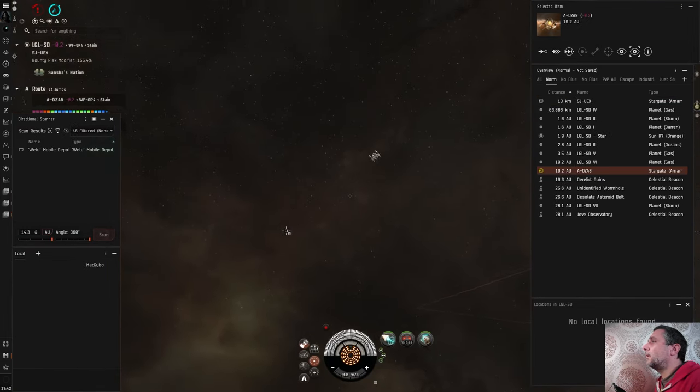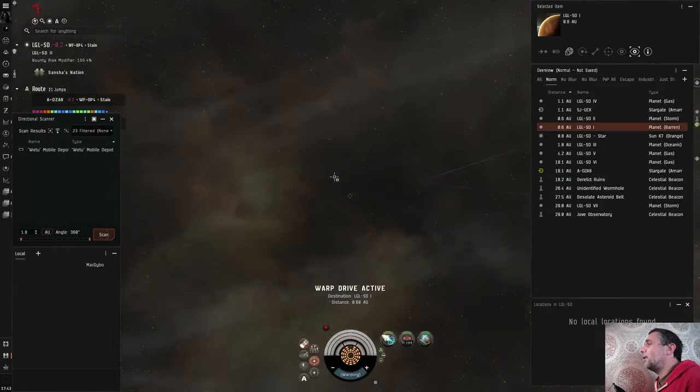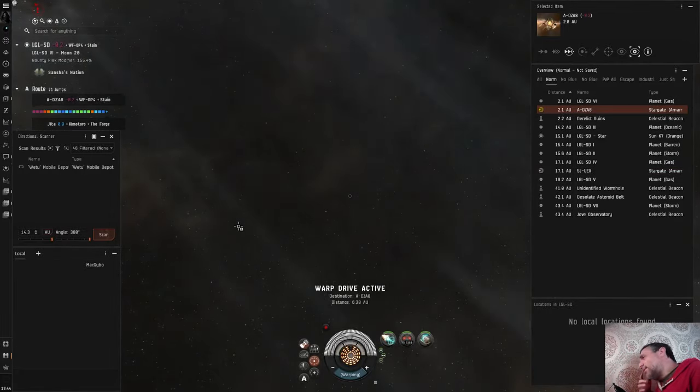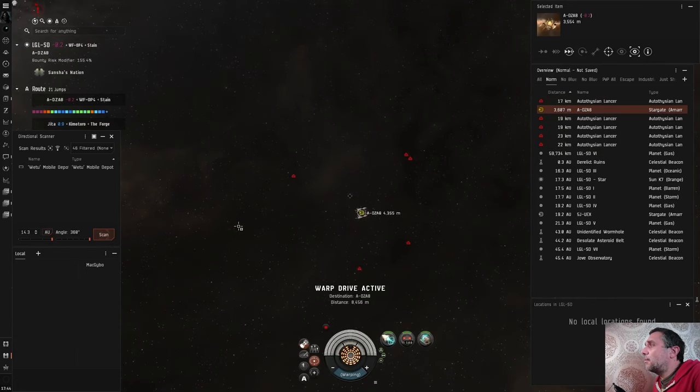Another mobile depot on scan but nobody in system. You really need a prober to get these — this would be more fun if I was flying something I could cloak up in, like a T3 ship, a Stratios, or even an Astero — something that would allow you to probe as well.